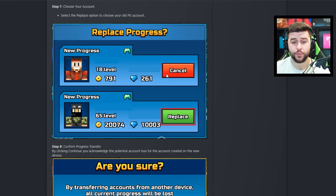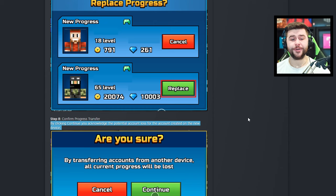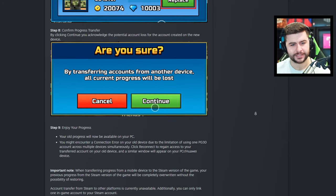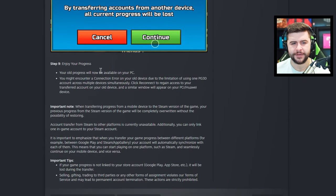For example, Steam players currently at level 18 — if you want to transfer from mobile and you're a level 65 player with 20,000 gems — do you want to replace this account with this one? It's completely up to you. It's not something all players will want to do because a lot of players will want to start again. Unfortunately, you can't just have your mobile device and a brand new Steam profile, which to me kind of sucks, because it does say by clicking continue, you acknowledge the potential account loss for accounts created on the new device.